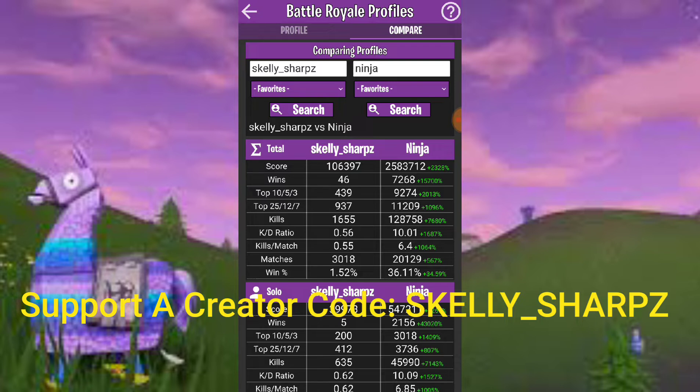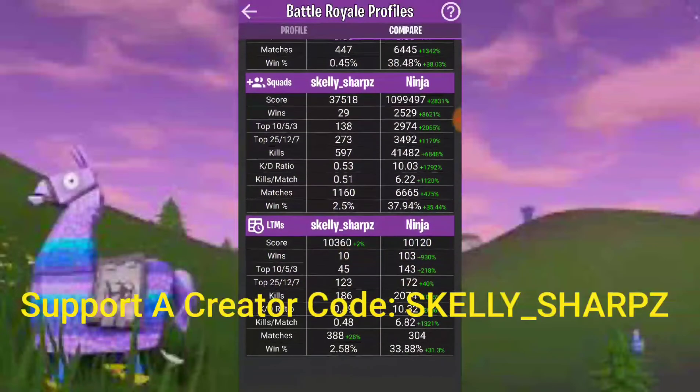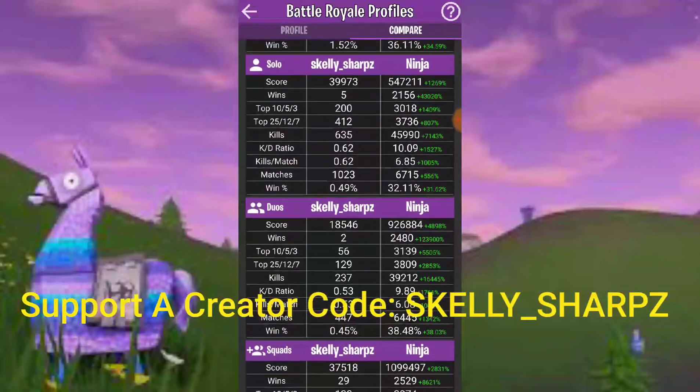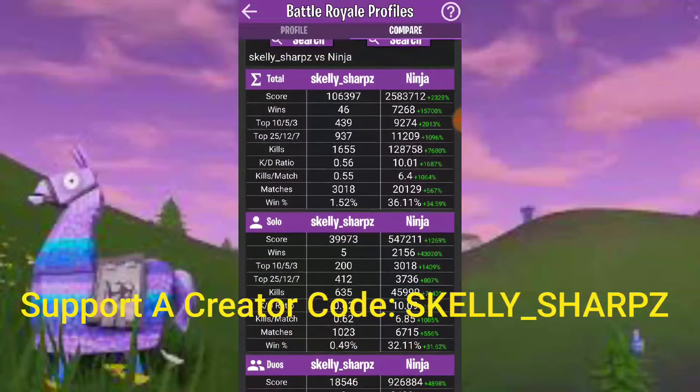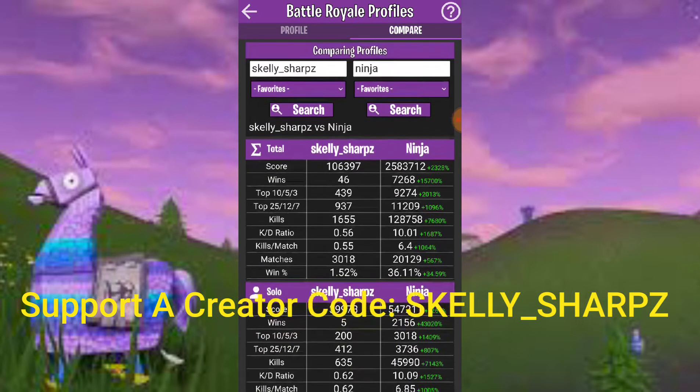Here's me compared to Ninja. The stats are broken down for solos, duos, squads, and limited time modes as well. You can find your KD ratio — kill to death ratio — your percent wins, how many wins you have, how many matches you've played, and how many top 10, top 5, top 3, top 25, top 12, and top 7 finishes you have. You can compare your stats against friends or even professional players.